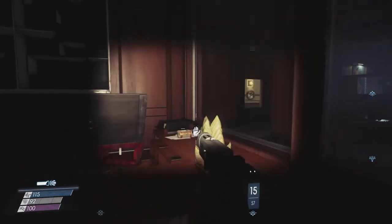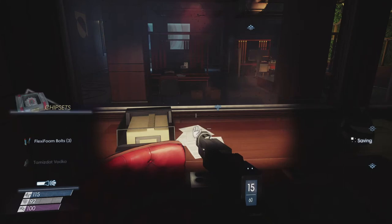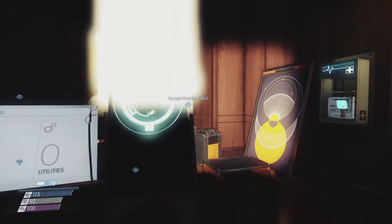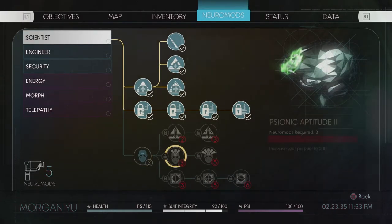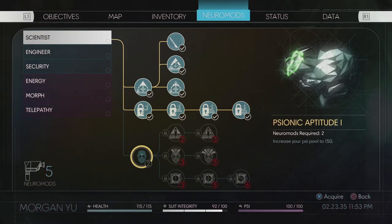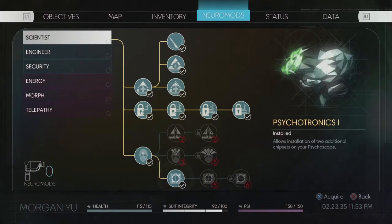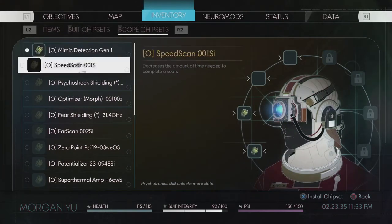It's pretty dark. There's another chipset here and more booze — the beam shielding. There's this bit in the scientist part that actually allows for further installation of psychoscope chipsets. So if I do this and then this, I can install more chipsets — there are two more slots now.